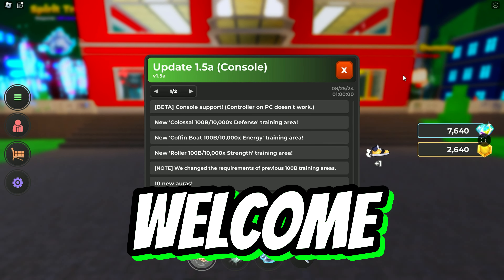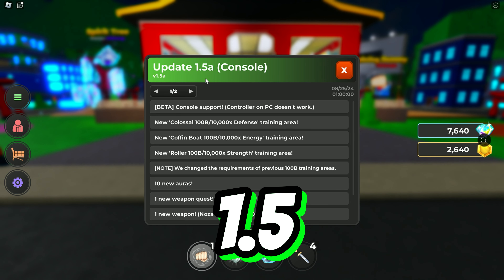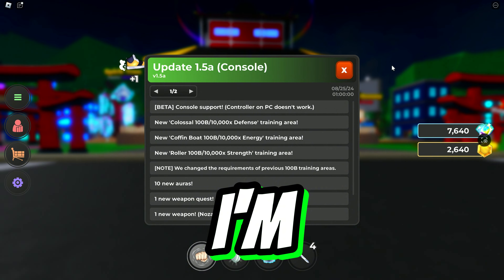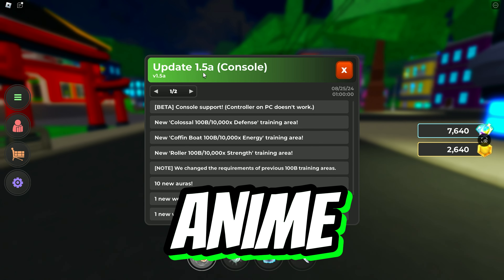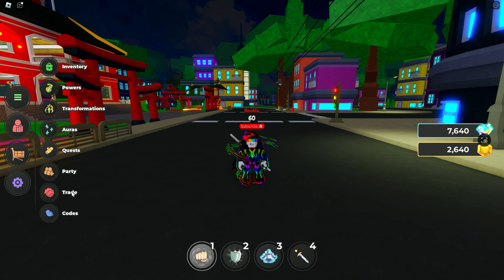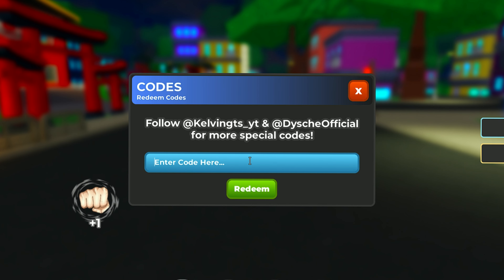Welcome back to another video. Finally, new console update 1.5 is here in Anime Simulator. In this video I'm going to show you all the working codes for Roblox Anime Simulator new update 1.5. These codes are 100% real and 100% working. First, click on Menu, then click on Codes, and you'll see the code bar — type the codes in there.